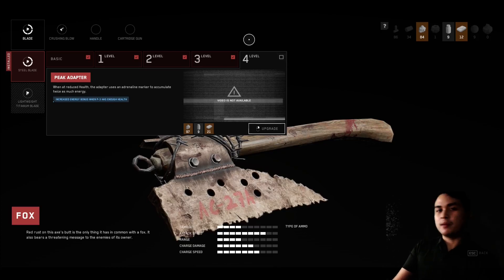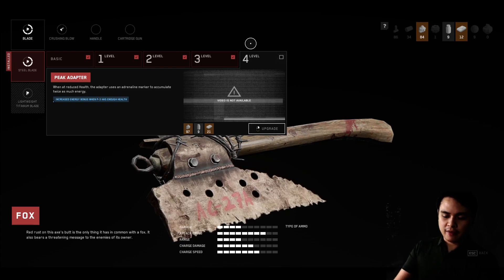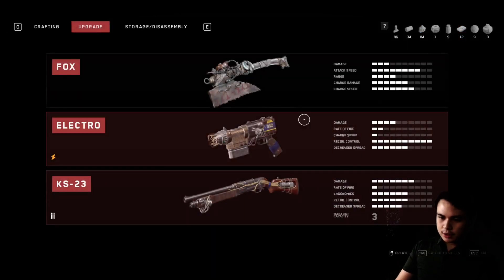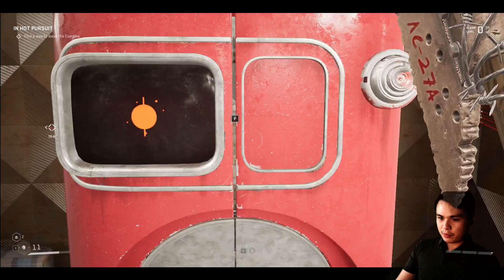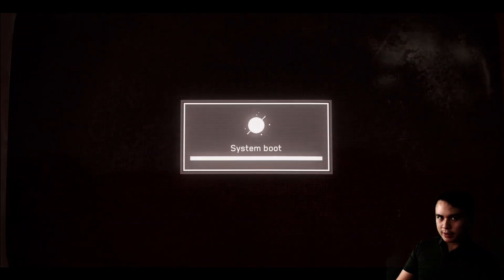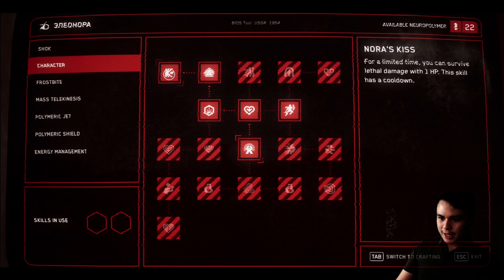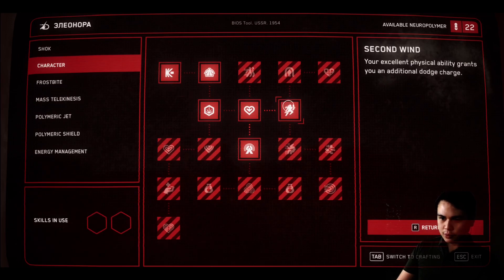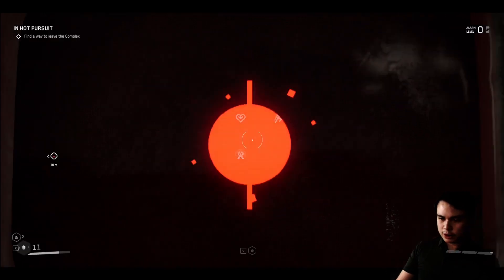Hello everyone, my name is Bjorn and welcome back to Atomic Heart. I've done some upgrades. For my weapon I went ahead and increased its damage so it'll pack a lot more punch, and I've also upgraded my character's armor which now allows me to have better resistance to physical damage, elemental damage, and also grants me an additional dodge charge.